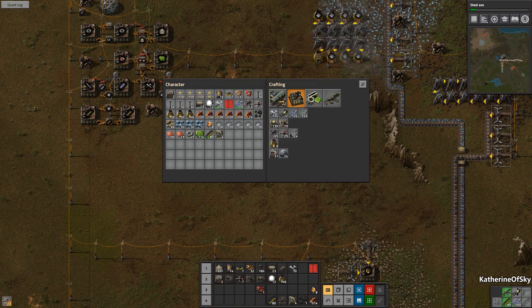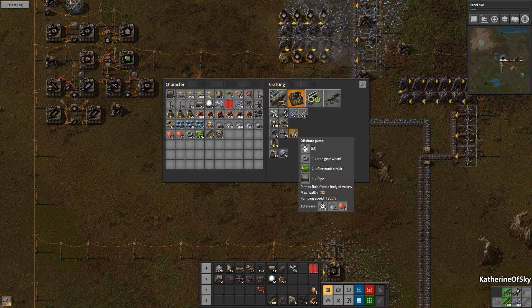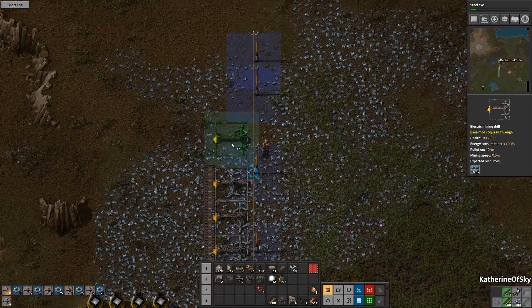Let's make sure I'm getting enough. 30 is the number that we need, and I don't know how many we have in the queue. We've got eight, nine, ten — so we're making 20. Let's make more. I don't know how many are placed, I don't know how many we're going to need for coal, and we're also going to need some for copper. So yes, many — that is the answer to that question.